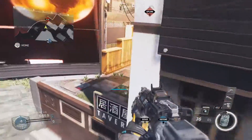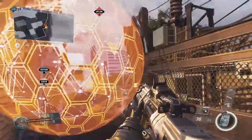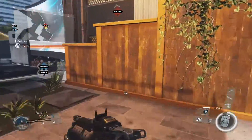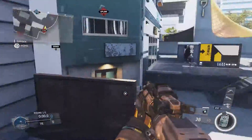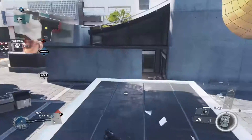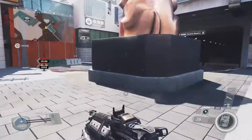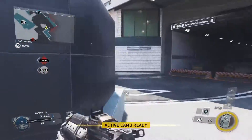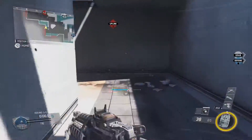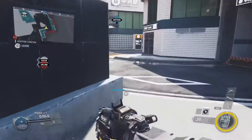This back area is another one of those calls where you have to get specific with your team — you can call it back point if you're playing uplink, or back sushi, whatever fits. People just call this back statue because right here is actually statue — this whole area over here is statue.